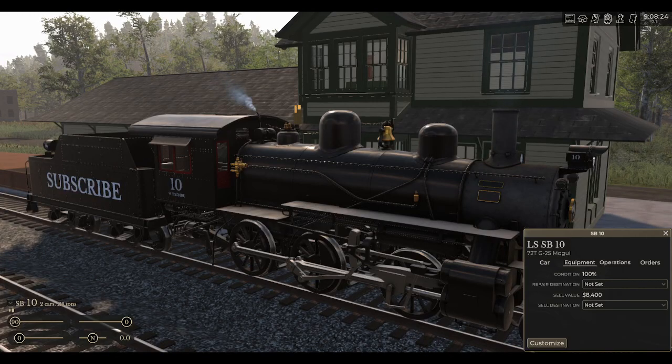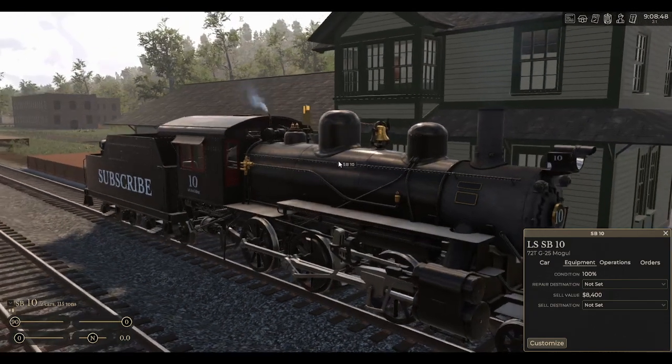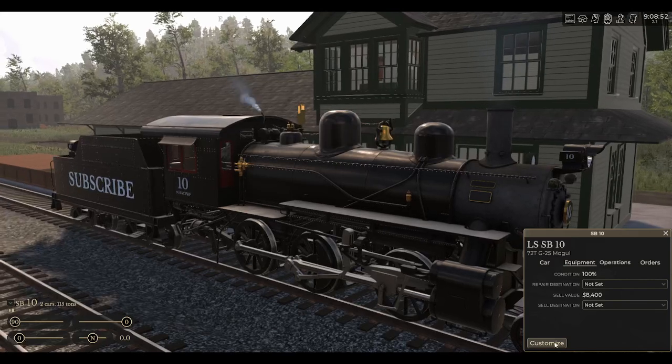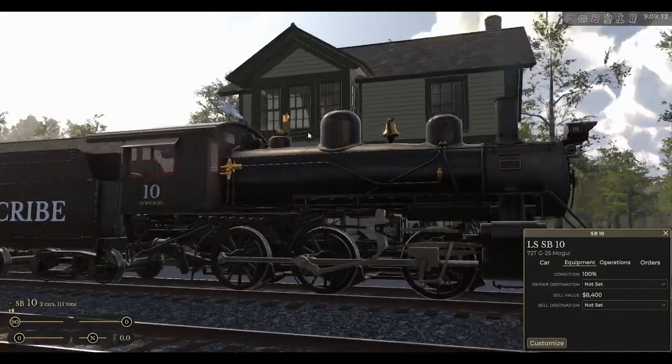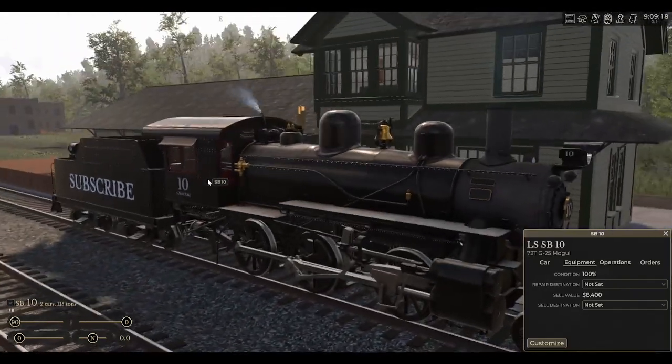Alright guys, welcome back to another video. Today I'm going to be showing you guys a little bit of Railroader and some of the mods I have installed. Obviously we're in the game here. This is a newer game, came out early December. Right here we have one of the engines that Railroader provides you — this is the G25260 Mogul.